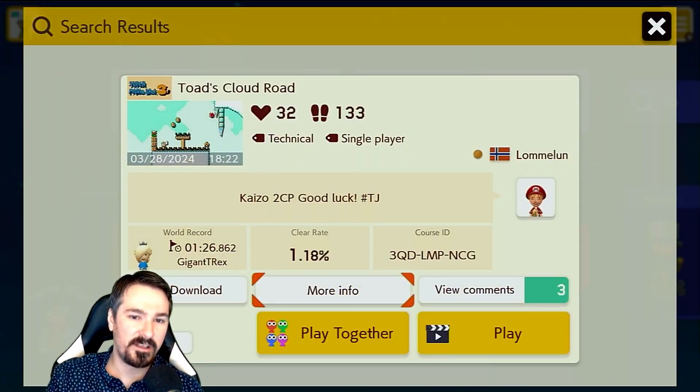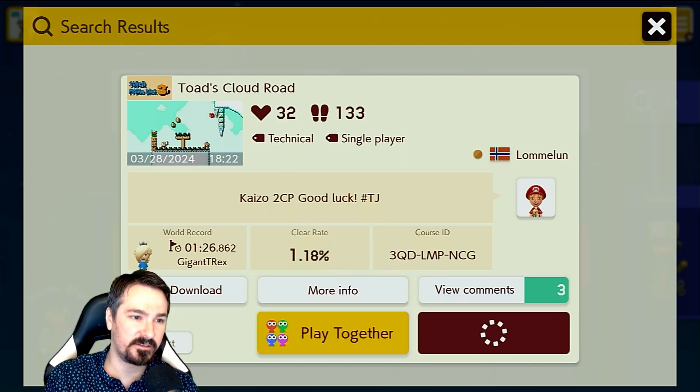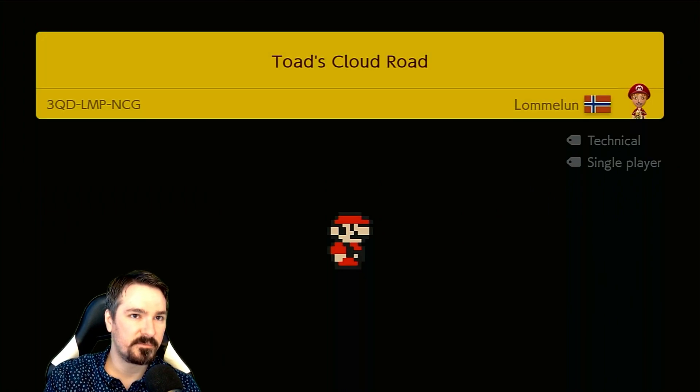Alright, let's check out Toad's Cloud Road by Lomelin. It's a two checkpoint kaizo in team jump. This one's rated two. I'm not sure what the hardest team jump level I've ever beat is rated either.